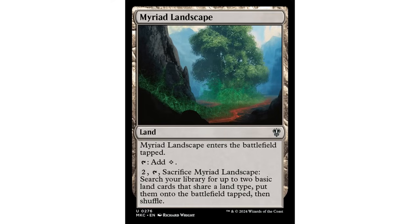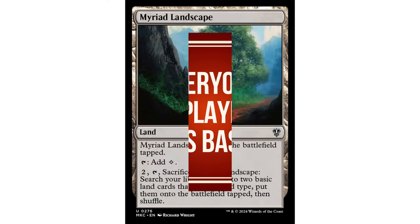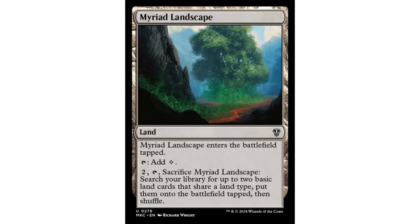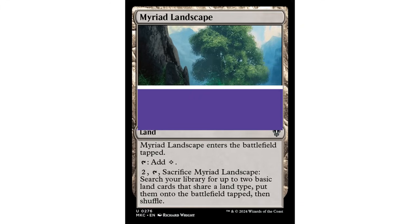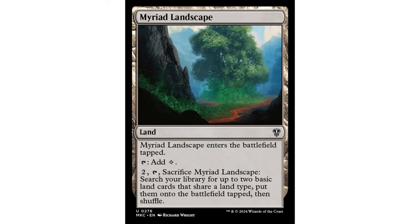I don't think you should ever be putting Myriad Landscape in any deck that is even a little bit green. In a five-color deck you're not going to have many basic lands anyway. I would never put Myriad Landscape in any deck that's more than one color. I only put it in mono-color decks — and not mono green. So that means mono red, mono black, and mono blue. White ramps well enough now that I've taken it out of my mono white decks too.